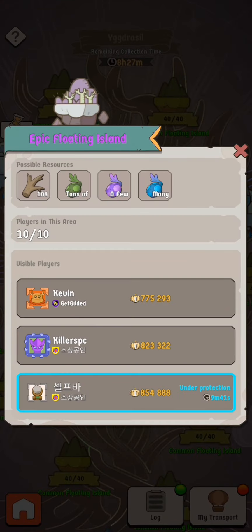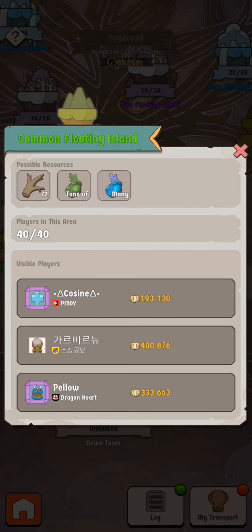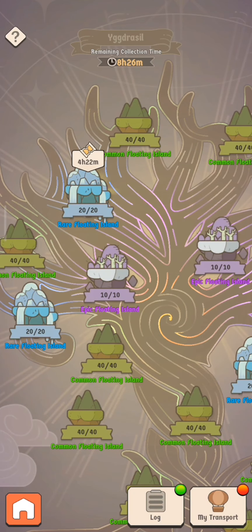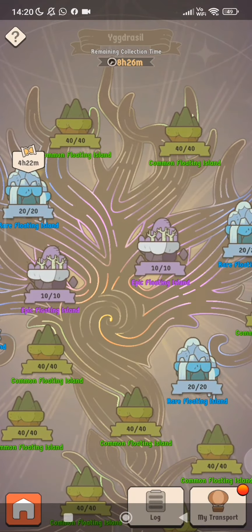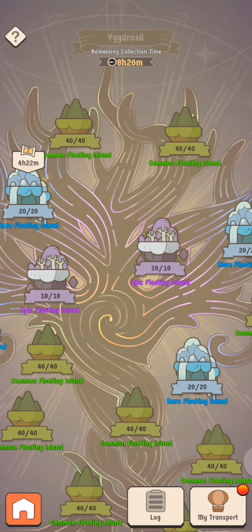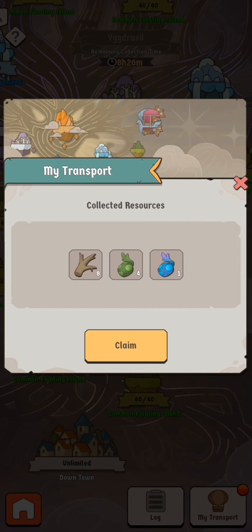Downtown has an unlimited number of players who can farm resources there. What you need to do is fight for your spot around the map — if you win, you get inside the tower on the floating island and you're able to farm for a set amount of time. As you can see, I have four hours to farm until someone kicks me out. Whenever you take a spot, you have 30 minutes of protection where you can generate resources, but then people can attack you and take your spot. Over in the transport section, you can generate and claim those resources.